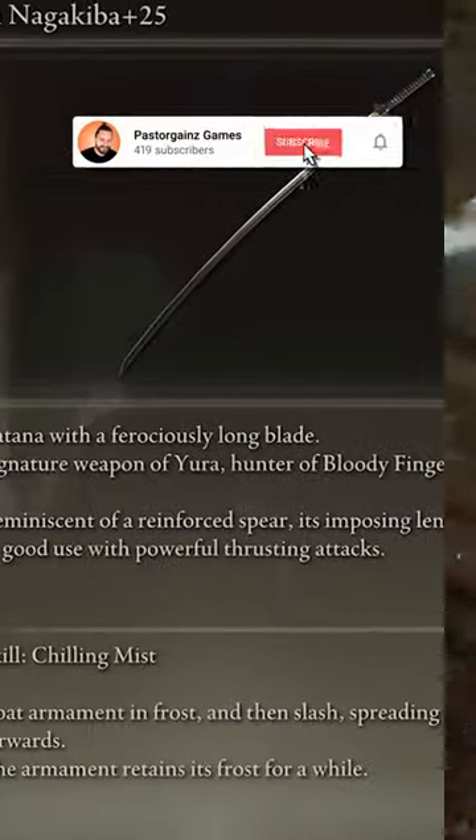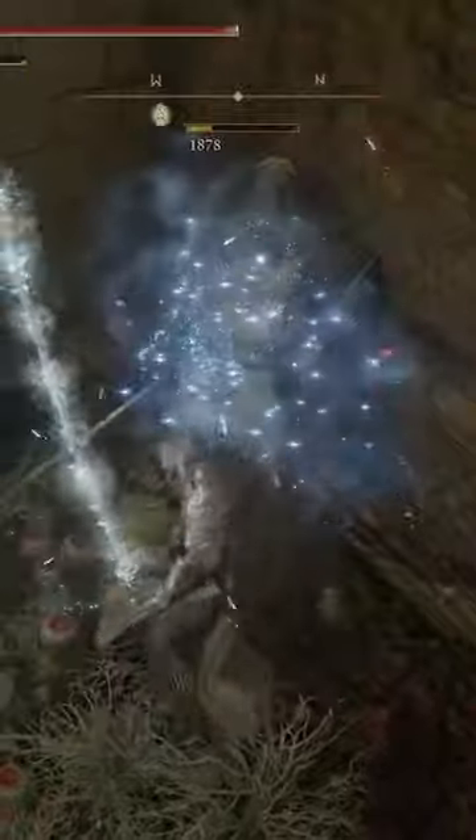Starting off with our first one, we got the Naga Kiba. The Naga Kiba is absolutely phenomenal — it is an S-tier weapon in Elden Ring, and it only got better with this most recent patch. Increased running attack speed and increased first attack speed; this weapon has only gotten better.